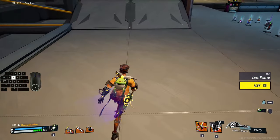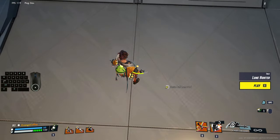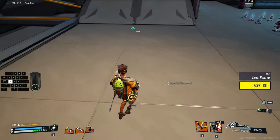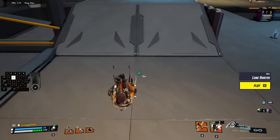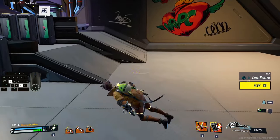And lastly, dodge roll. On activation you do a roll into the input direction. Apparently this move has invincibility frames but I could not find anything on that so I'm just going to ignore that. Dodge rolling uses half of your stamina and it's the same distance as a flip, which is why you want to almost never use it.